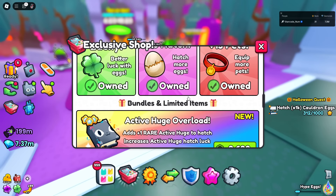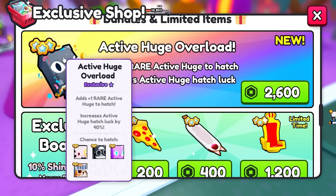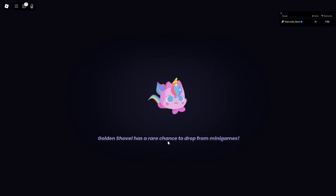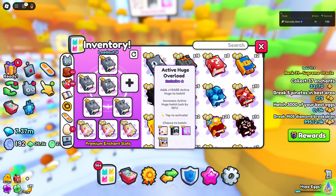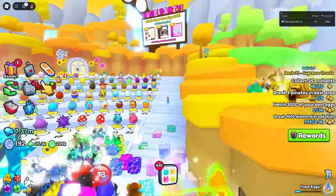In the bundles there is a brand new pay-to-win enchant — so you don't have to waste Robux on it, I'll buy it. It adds one rare active Huge to hatch and increases active Huge hatch luck. Normally there are three Huges active, and with this game pass you can hatch four. It also increases your active Huge hatch luck by 40%. However, it's not showing the fourth one yet, so I can't fully verify it right now.